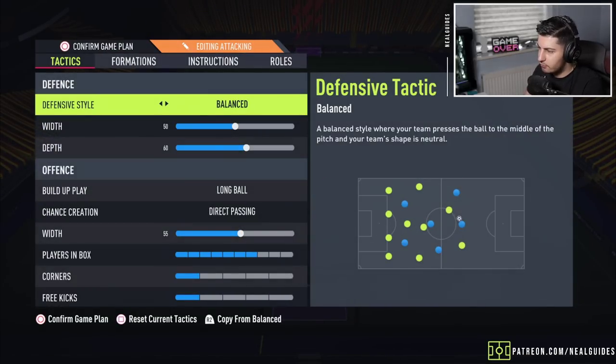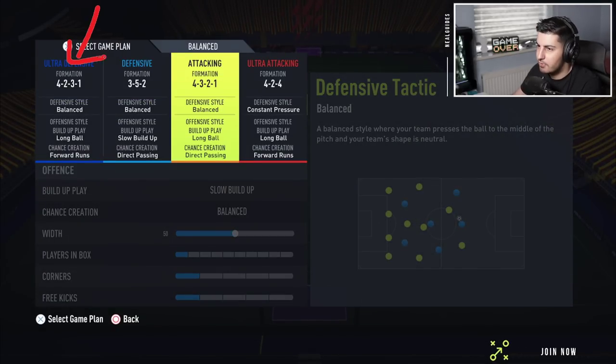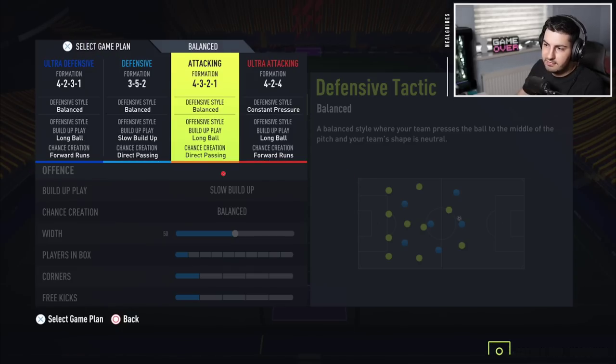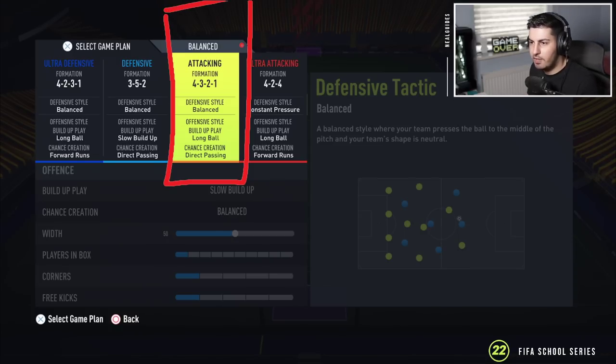Now we go over to the 4-3-2-1. You can use any formation in this slot really. This is the formation you'll start the game in — most of the time you'll be on it. If you're winning you'll stay on it; if you're losing a bit you might use extra striker and stay on it. At a high rank you might use a 4-2-3-1 the entire game. If you're a rank five player you might be going up and down depending on your opponent. If I can't get through with this one I'll go to the 3-5-2.